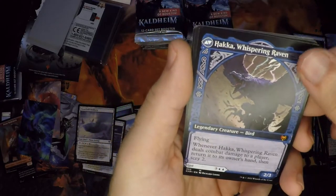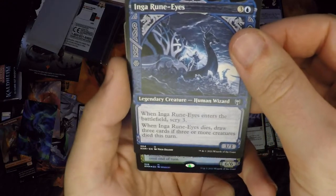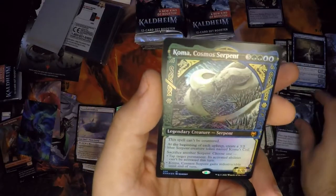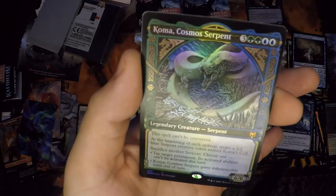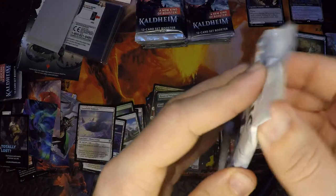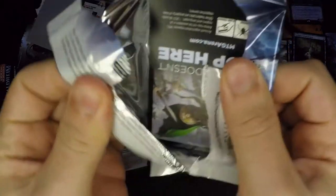Oh my goodness — our foil! If you want to pull mythics, you want to pull them in this slot. Oh my god — that's glorious! Alt foil Koma! Two mythic bangers — Koma, Koma, Koma! Koma is the iconic player's card — glorious! Oh, Vorinclex art card — this is the tease right here. I mean, it's technically in your pack because I pulled the Vorinclex art card.